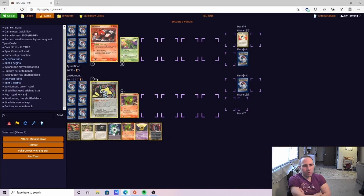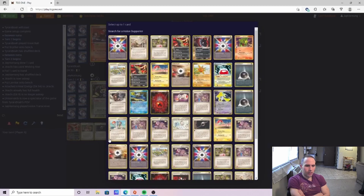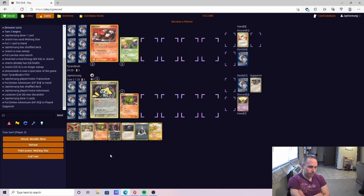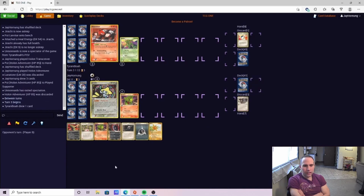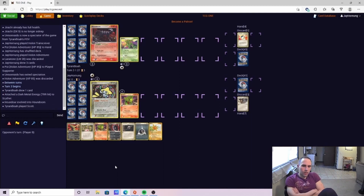This should be pretty favorable because the Scizor EX has 120 HP plus Metal Energies, and we can use Dark Energies to cancel out Metal Energies. We also have access to POW to get the Metal Energies off the Scizor. I go ahead and attach the Energy to the Drachi so we wake up. We may need to retreat the Drachi at some point, and the Energy will be free if we use Electrode. I purposely do not bench the second Larvitar because I don't want to fall into a Houndoom lock, so we're going to try to play around that.